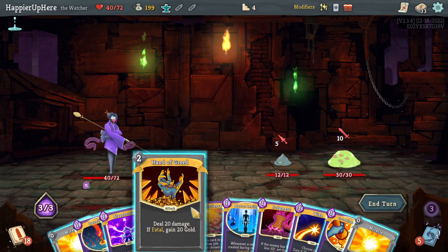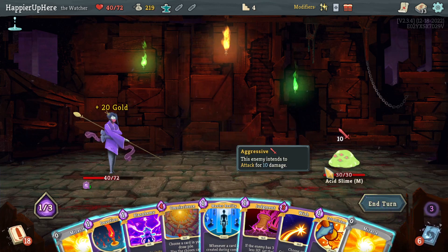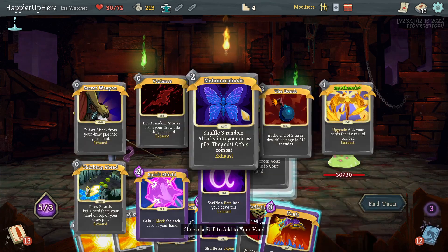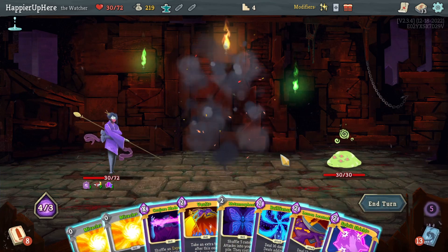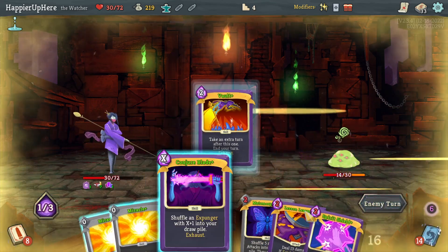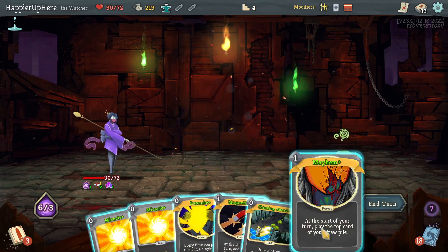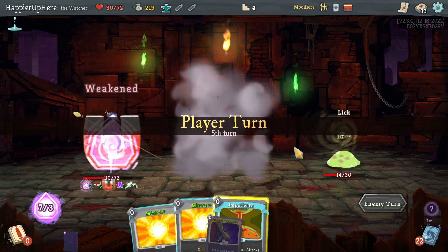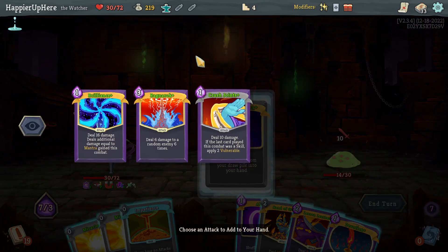Any chance I could draw Apotheosis? Let's give that a try — no, and I drew the Wish too. That's a bummer. I think instead I'll Reshuffle and wait for Omniscience to come back. Let's kill this one with Hand of Greed and then do Establishment and accept more damage. Here I want to grab Apotheosis, play that, then do Master of Strategy and Vault to shuffle faster. I'll do Brilliance and Vault. Should I do Violence? Mayhem is probably not necessary; Magnetism is fine.